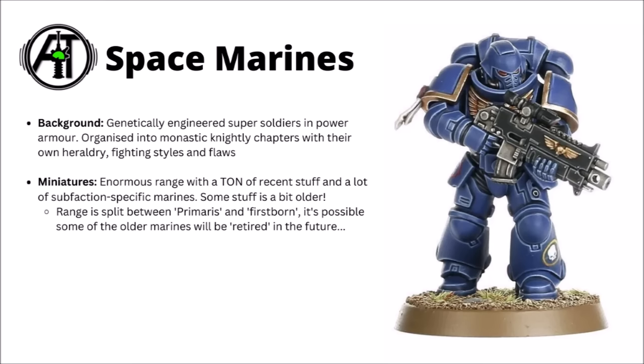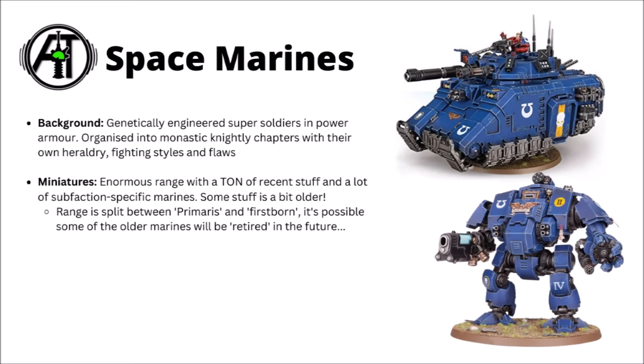Space Marines have a frankly enormous miniature range — far more miniature support than any other faction in the game — which is definitely a positive. The majority of their range has been redone recently as Games Workshop transitioned from the firstborn Space Marines to the new and slightly upscaled Primaris Marines. If I was starting collecting Space Marines, I'd certainly skew purchases towards the Primaris side of things, as it seems likely that Games Workshop is going to slowly phase the firstborn out. For examples, the Space Marine Intercessor is a basic power-armoured trooper wielding the Bolt Rifle. There's also the Redemptor Dreadnought and the hovering Repulsor Executioner — the Dreadnought keeps injured warriors alive indefinitely to fight for the chapter, while the Repulsor Executioner sports a fearsome laser destroyer.